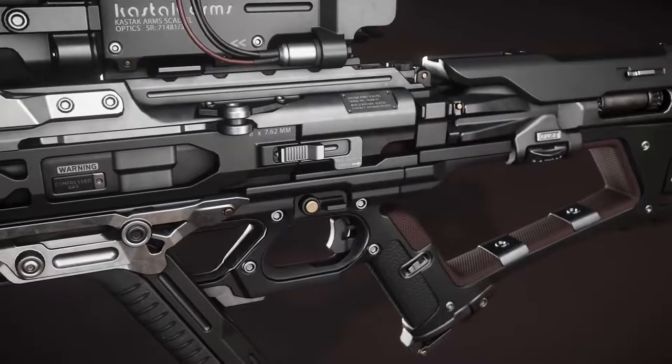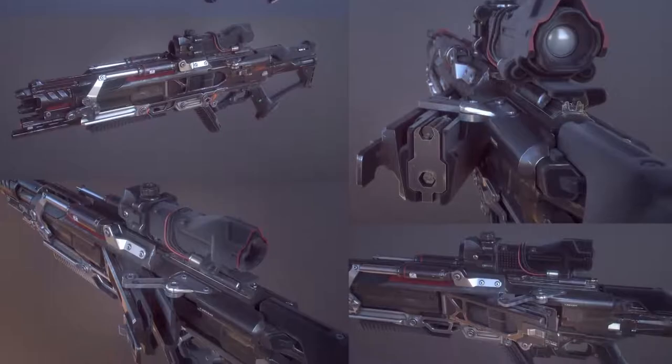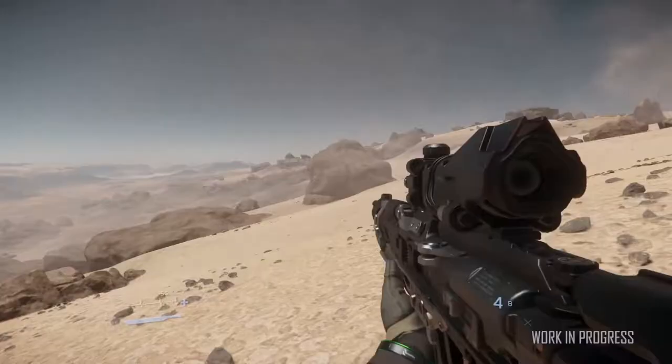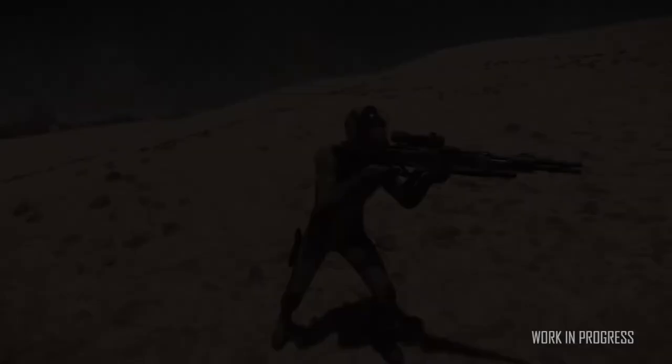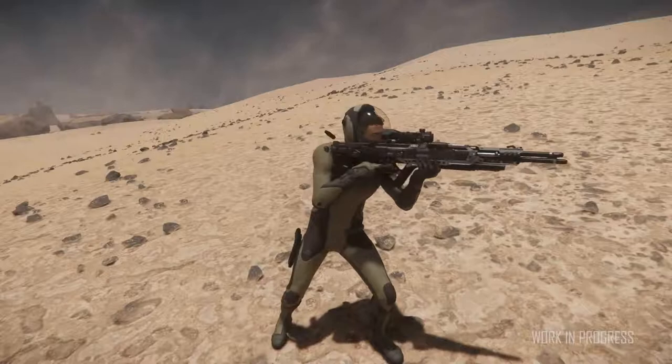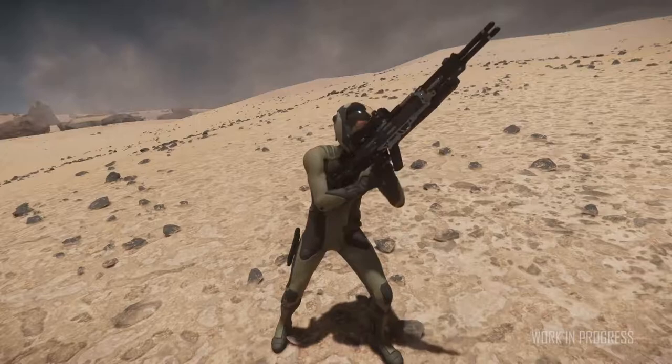Moving on to 3.2 weapons — the first is the Kastak Arms Scalpel, a sniper rifle from the often pirate-associated Kastak Arms. It's the second sniper rifle coming to the verse and features a double-barrel design, making it extra deadly. The double-barrel design allows you to alternate barrels or fire both at once, giving you the choice between higher damage with less accuracy or an increased rate of fire. The reload mechanism falls out from the side at a 45-degree angle, taking a 4-shot cartridge magazine. The weapon was made slightly smaller from the original design, as the original was almost as tall as the player. The recoil is pretty heavy due to the power of the shot, which really shows in the recoil animation.